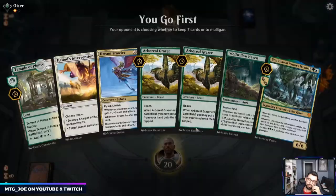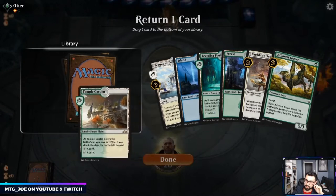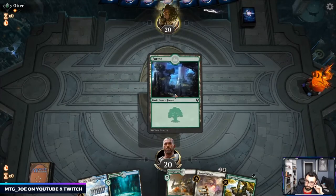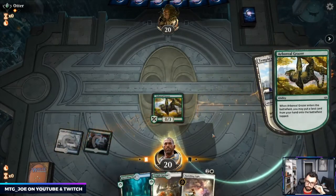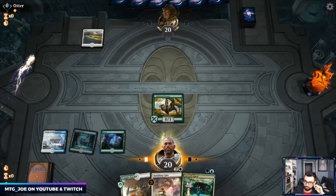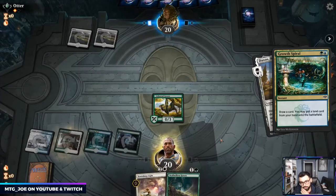Haven't had the closing power with this deck. This hand's fine — let's put back a Temple Garden. No, I need double white, let's put back an Island. This gives us an early blocker and then we have a Banishing Light as well. Keep the Growth Spiral.